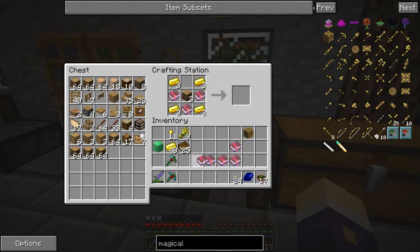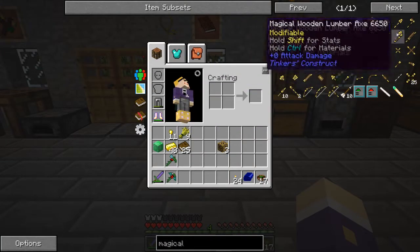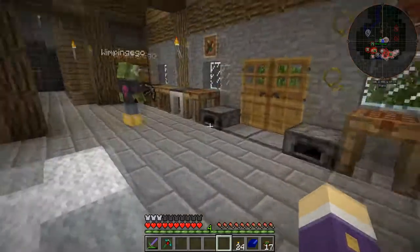Did you know that you can turn books into paper in this modpack as well? You get two paper for every book. Boom — magic wood! It doesn't look like it has any special properties because of the level of enchants, because they stack. In a different pack, if you use level 30 enchantments on the books you could get a higher return rate.